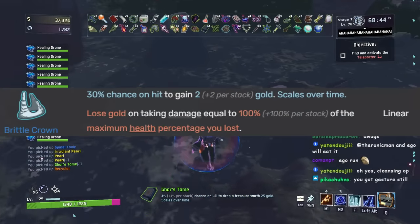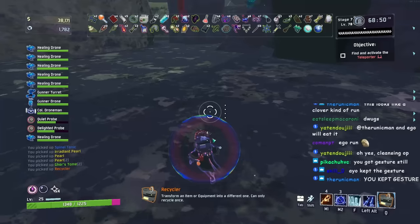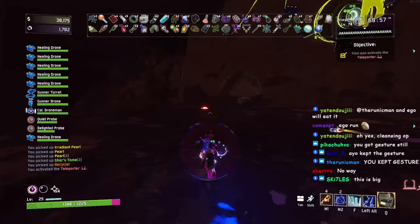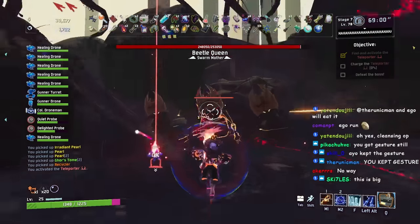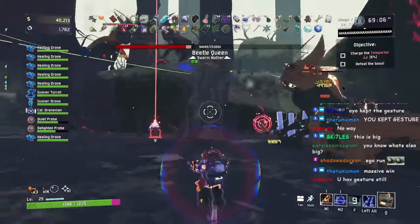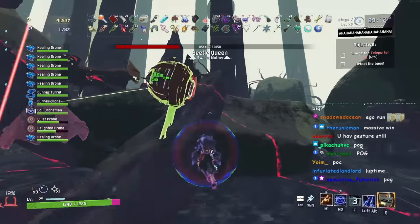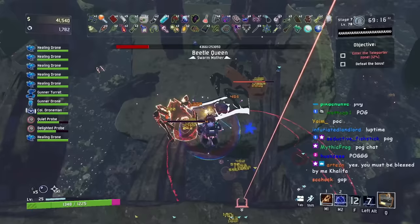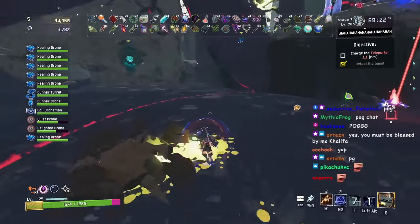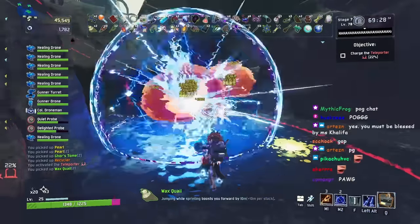Next we have Brittle Crown. It has a 30% chance on hit to gain 2 plus 2 per stack gold that scales over time. However, you lose gold on taking damage equal to 100% of the maximum health percentage you lost. I give Brittle Crown a B tier because it's quite useful when you want to get extra money quickly — great for farming a legendary chest and speeding up progression. The only downside is if you get hit, which of course I never do. So technically S tier for me, B tier for the rest of you.